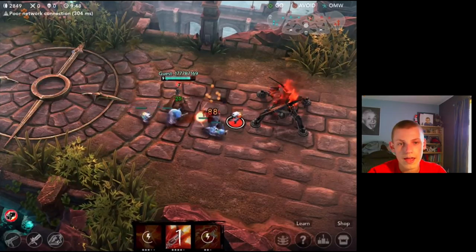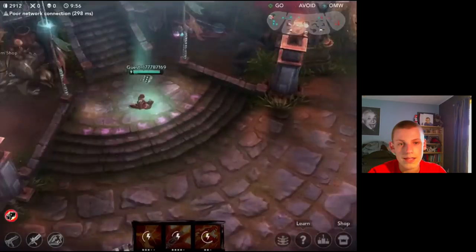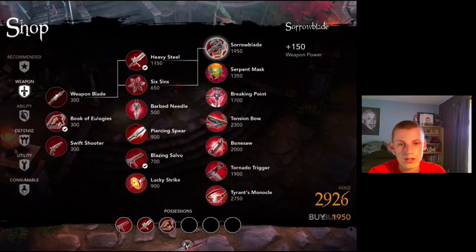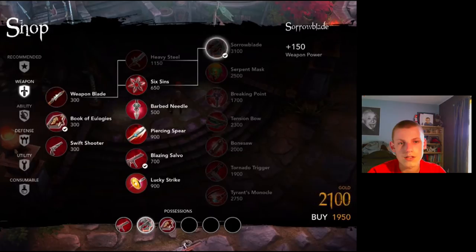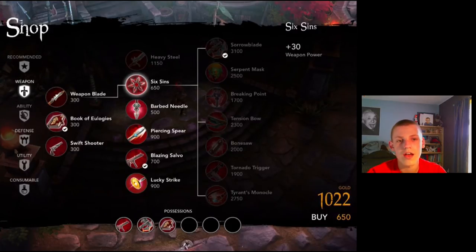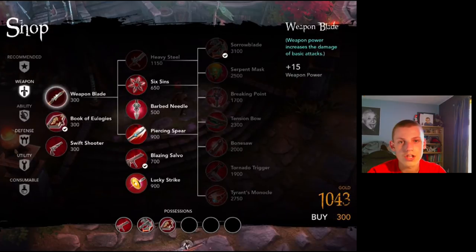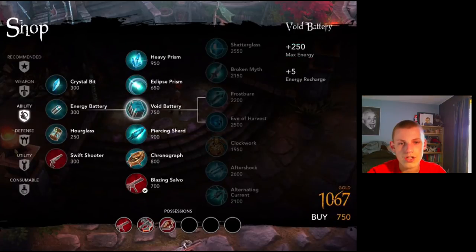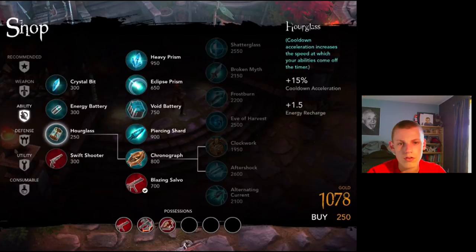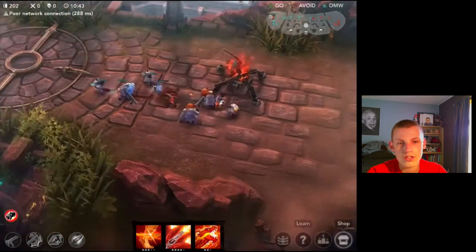I'm going to clear this wave quickly since I have my ability up and we can move on to the next turret. At this point I have over 300 gold so I should probably go back and spend some of that. To finish off our build it looks like we're going to work towards the Sorrow Blade - that's something you really want to get when using most heroes. For the most part I'd say getting the Sorrow Blade is amazing because it's just a ton of pure damage. I'm also looking at maybe going for the Chronograph.